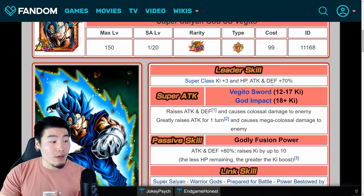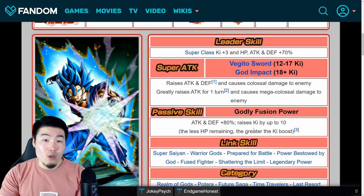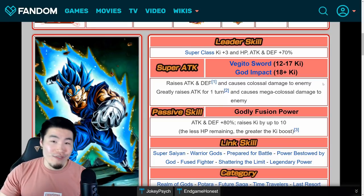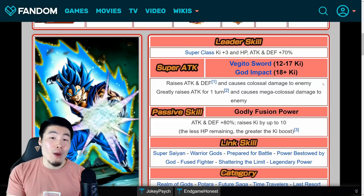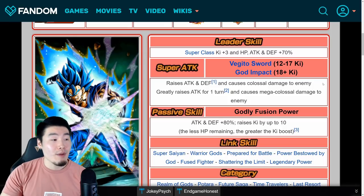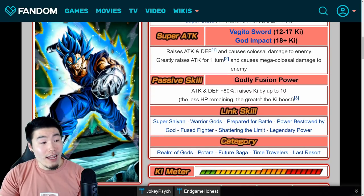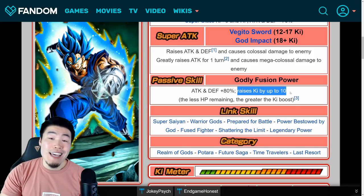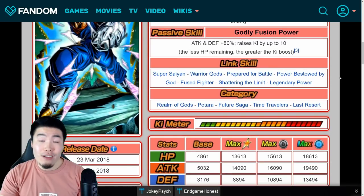Defensively, he starts off pretty good, but after a few supers with the 12-ki super, he stacks defense pretty quickly. So on longer events like the Legendary Goku event or the Infinite Dragon Ball History event, he is very, very good. You just gotta make sure to get that 12-ki every single time and he'll have a lot of defense by the end. As far as ki goes, he's actually very self-sufficient, giving himself up to 10 ki depending on how much HP you have left. He also has a very, very good link set too.